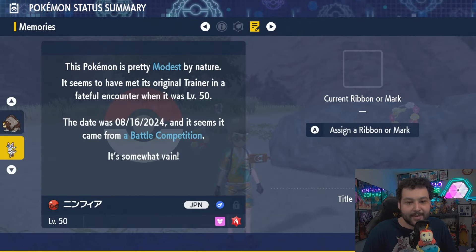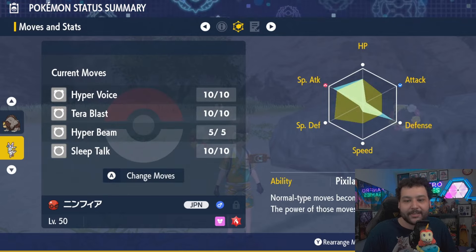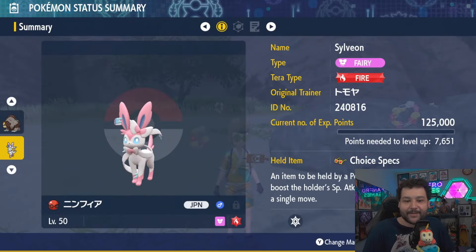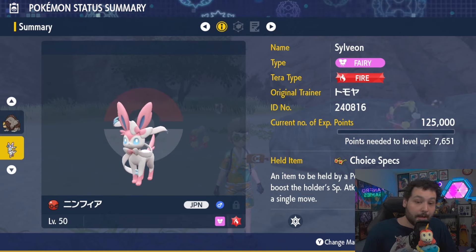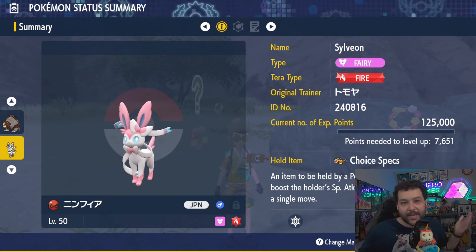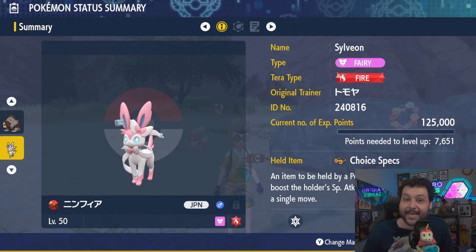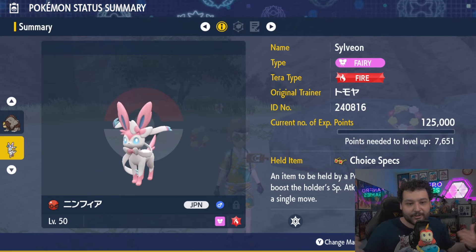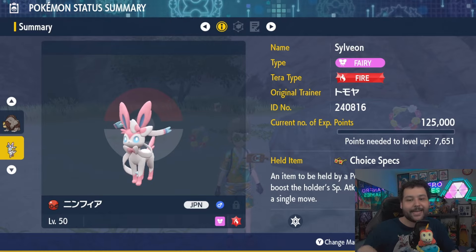It's gonna have the Battle Champion Ribbon and it's gonna have the Partner Ribbon too, so do not miss out on this Sylveon. It's pretty sweet in general, definitely recommend getting it — I like the Partner Ribbon a lot here, so that is pretty neat. Don't miss out on this mystery gift, and if you want to see other mystery gifts from the past, check out my channel — I've listed every other mystery gift that you can get right now in the game. Don't forget to leave a like and subscribe if you're new. Catch you guys next time, peace out and have a good one!